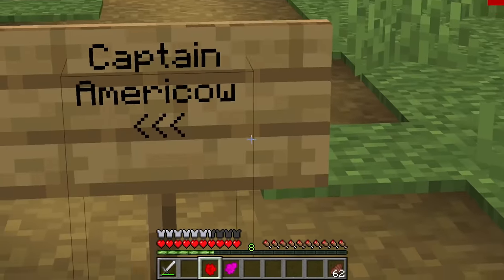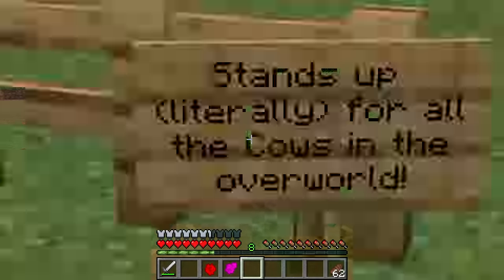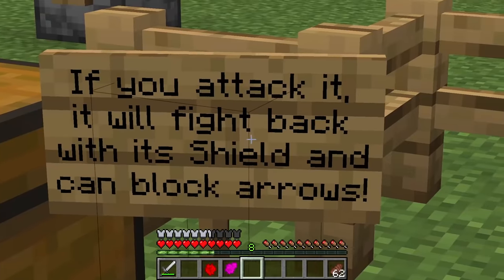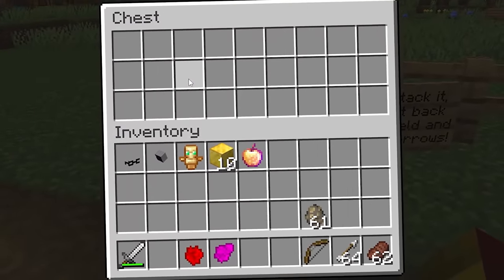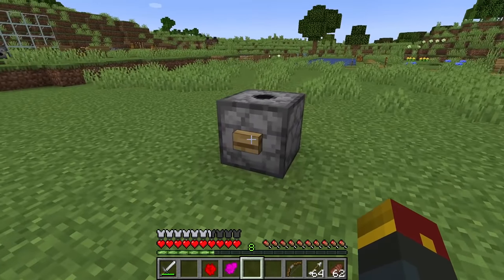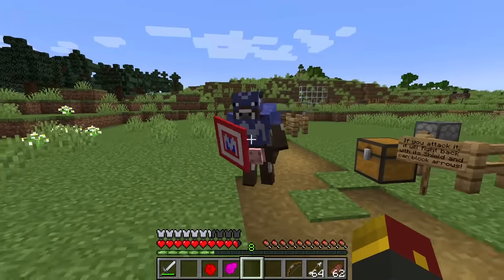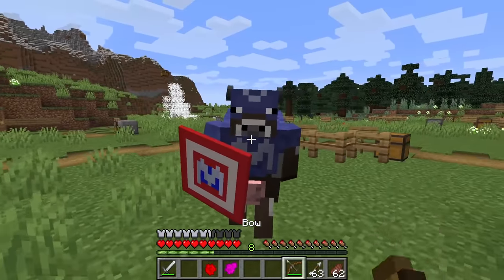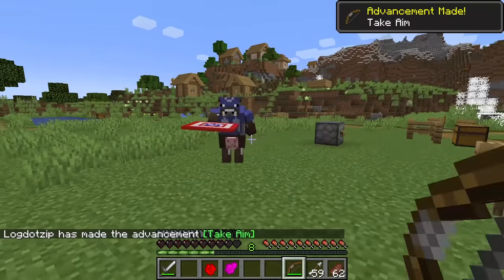We've got Captain America - this one's gonna be good. It stands up for all the cows in the overworld. If you attack it, it will fight back with its shield and can block arrows. It's already mad at me - what did I do? Come on, cow! Boom - it legit ain't gonna let it happen!